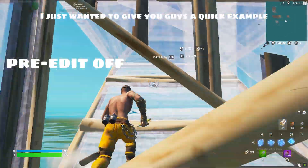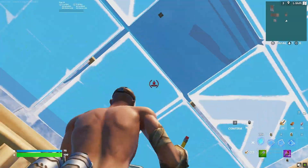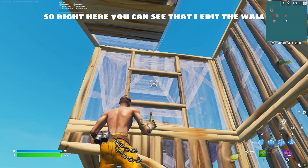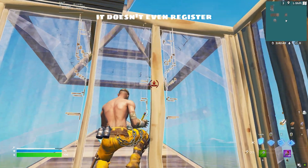Don't mind my building here, I just want to give you guys a quick example of what I was talking about. So right here you can see that I edit the wall and then I do it again from the same distance, but the edit doesn't even register.